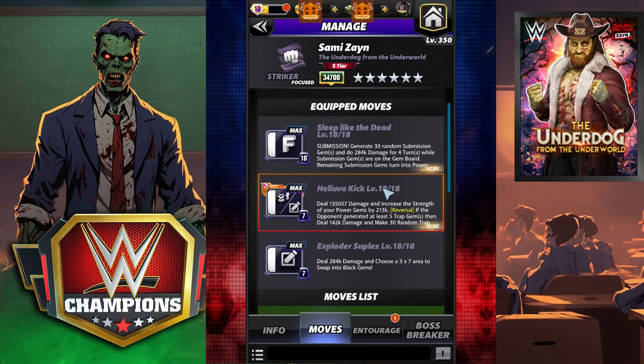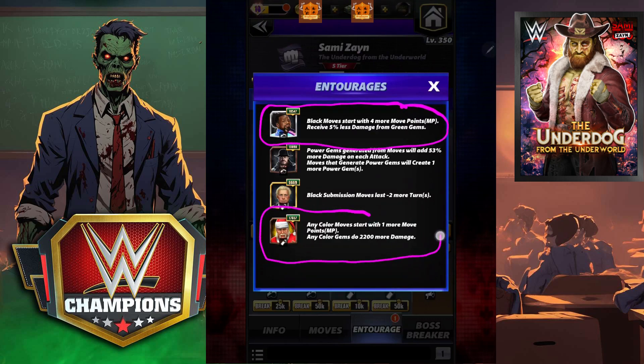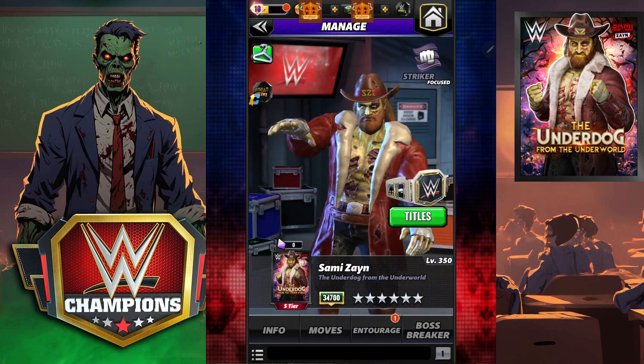It does have a one turn cooldown. Last but not least we're going to throw in the Exploder Suplex — this is going to choose a three by seven area, three columns going down by seven, and swap them into black gems. We're going to start with black moves at plus four — you're going to need Santa to make it go turn one. To get a sense of how hard the power gems hit: you can put power gem here as well if you don't have Flare, but Flare gives us two less submission turns and more power gems on the board. If my Undertaker were higher we'd get a bigger percentage from the power gems, but I just want to give you a sense of what he can do.